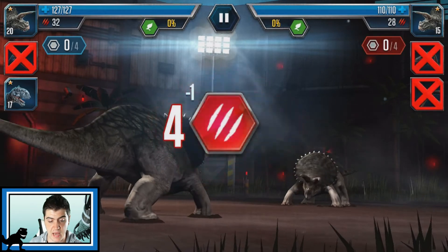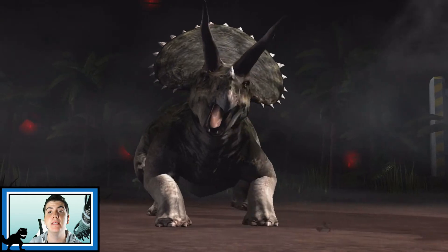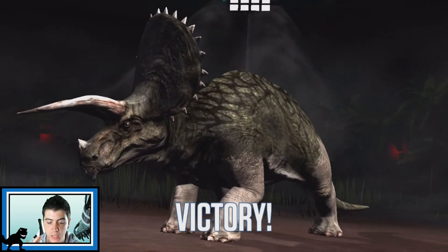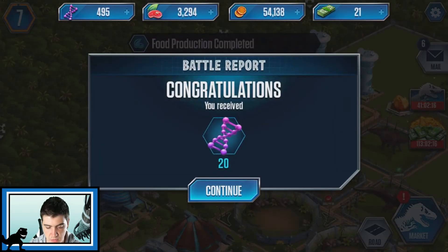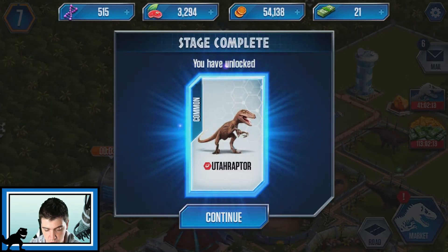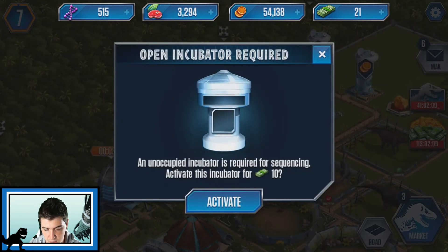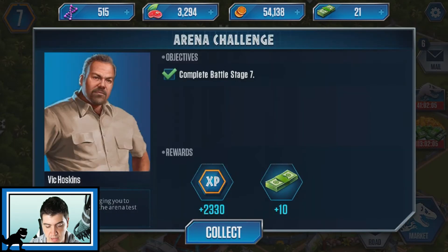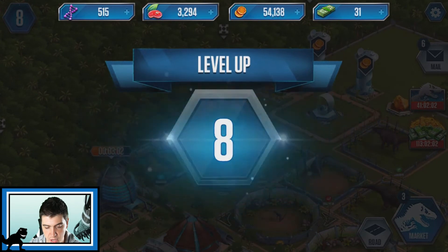Battle Arena 7 is done! As long as my phone doesn't turn off and die right now, we should be good boys. We should have just smashed that. Yes! 20 DNA points. Unlock the Euphoraptor - nice, hatch this baby. Okay, we're just gonna have to wait three minutes for that incubator to use up - collect it as well. Nice, level up - level 8! Nice boys.